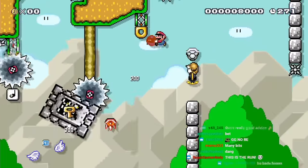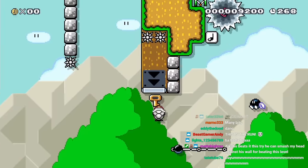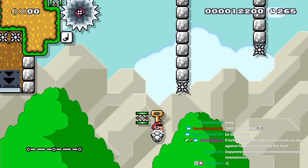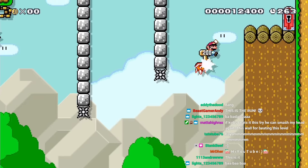In this last part, I throw this bob-omb so I can land on it in a shell, use the shell to release a spring, get back in the shell, double ground pound cancel to line up with the spring, jump off it, and do a shell jump to reach the end.